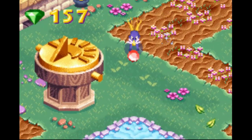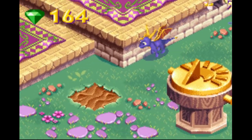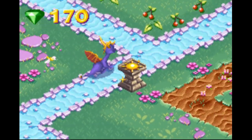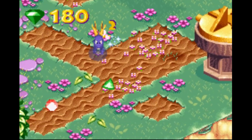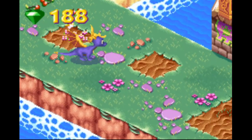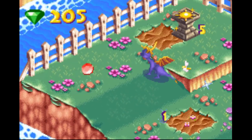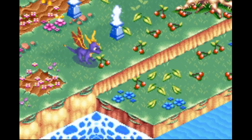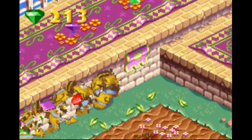We have half the gems now which is pretty nice. I do believe you're able to get every gem in every level. I keep forgetting this isn't the console versions of Spyro where you have four buttons on the main controller, not two. If you see Bianca next to a portal, that's the boss level, so we can't go there yet because we definitely don't have enough fireflies.